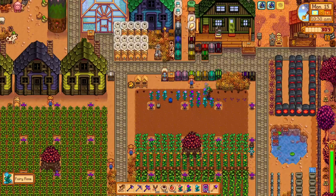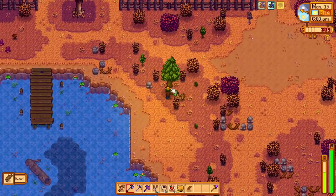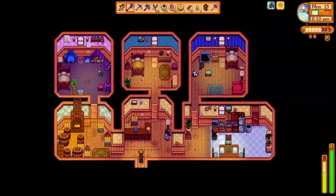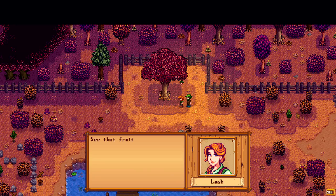Back at the farm, we plant our fairy seeds, then head to the mines and spend a few hours grinding there. We decide to chop trees in Cinder Sap Forest for more wood, and upon exiting Marnie's ranch, we're met with a cutscene. This is Leah's six-heart event, activated in any season except winter while Leah is in this area.